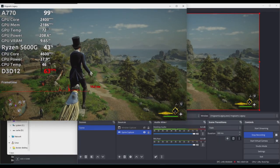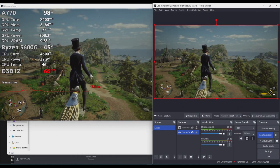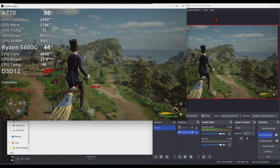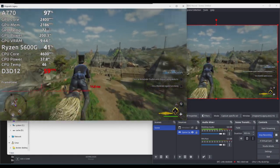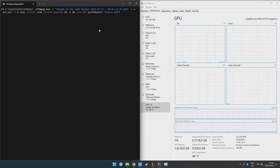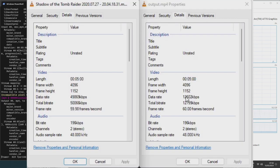AV1 encoding worked using the latest version of OBS on Windows. I recorded some Hogwarts Legacy gameplay, producing a good quality video. AV1 recording is not yet available on the Linux version of OBS. AV1 encoding also worked using the latest version of FFmpeg — I re-encoded a video originally recorded with Nvidia Shadowplay. The encoding was quick and the file ended up significantly smaller.